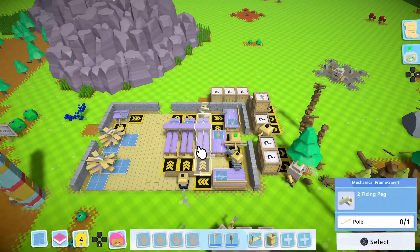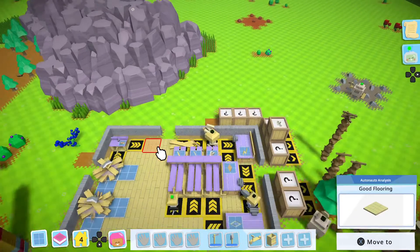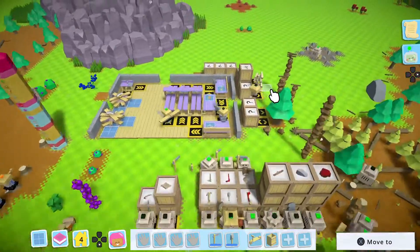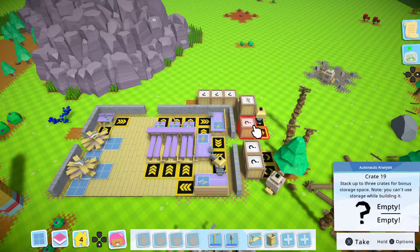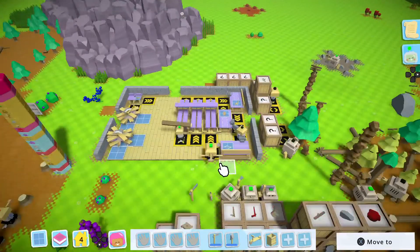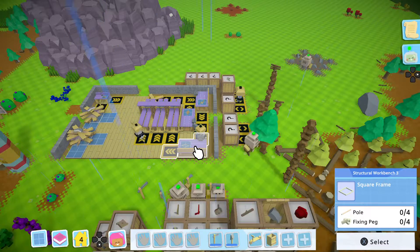So we finished up with automating production of the mechanical saws for fixing pegs, poles, and planks. We set up storage, so they're all one-bot setups for storage and all that jazz. I could set up another storage for fixing pegs, but I think 60 will be fine. You end up using a lot of fixing pegs, if you did not know. What do we want to do now? I should set up automation for the rest of the workshop. Yeah, let's do that.